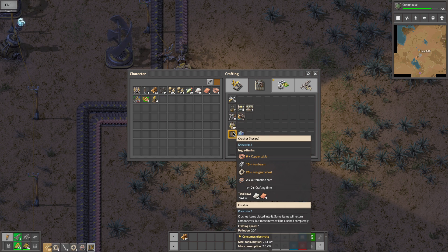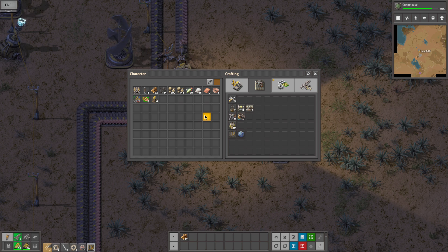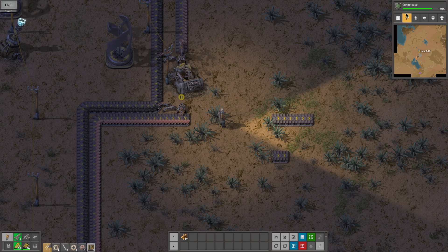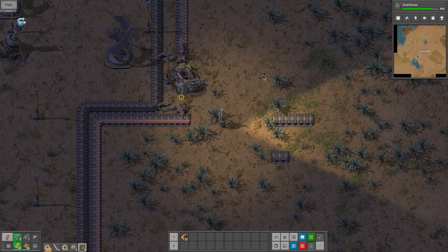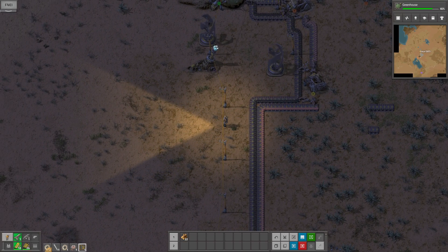So we're going to get our first crusher made here so we can actually start making some glass, because we're going to need the glass to make the greenhouse. I'm going to go ahead and pause while this gets done because it's dark and I don't have lights yet.